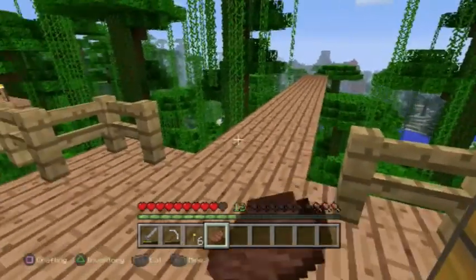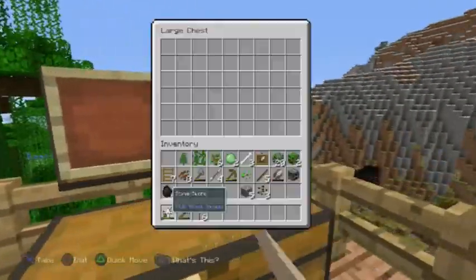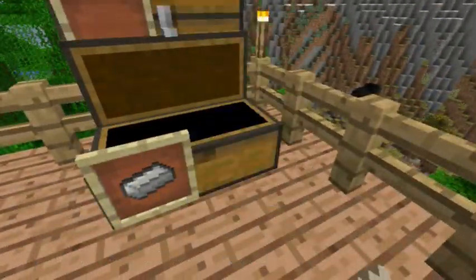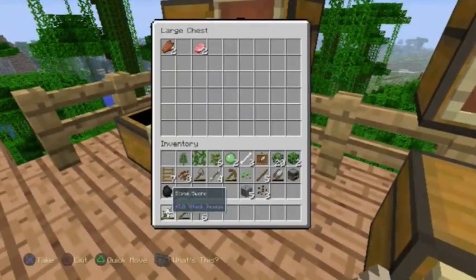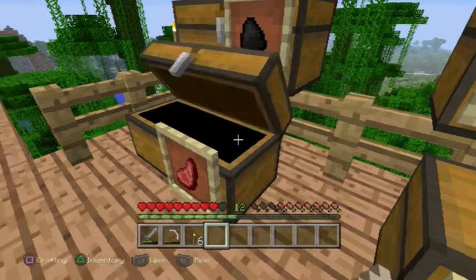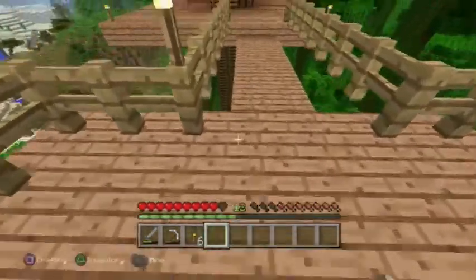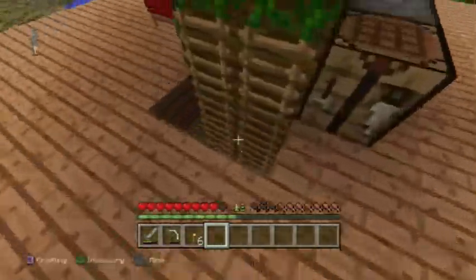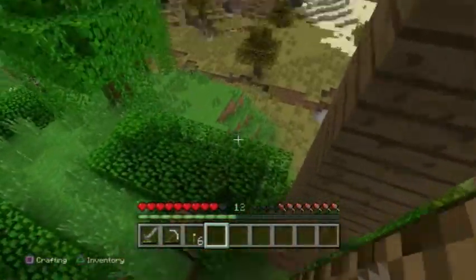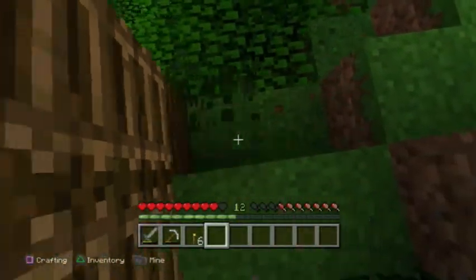So let's grab this food. I'm gonna need to plant some wheat to get the sheep and then put them in a pen. One seed. That's it, that's everything I got — one seed. Oh no. One seed isn't good enough. So I'm gonna have to collect some seeds now.